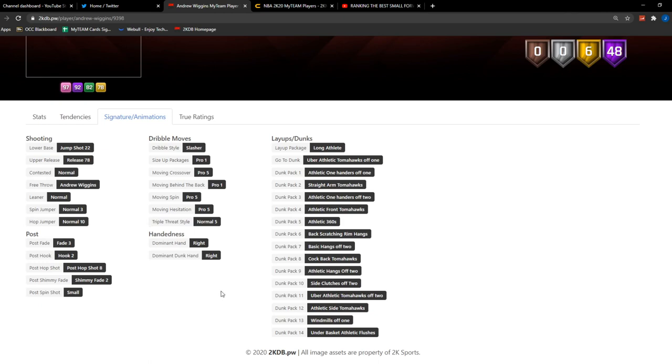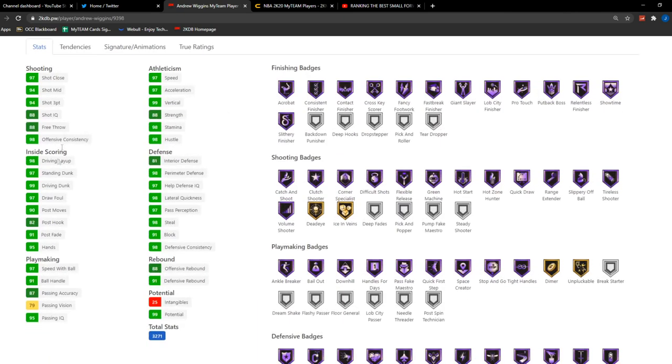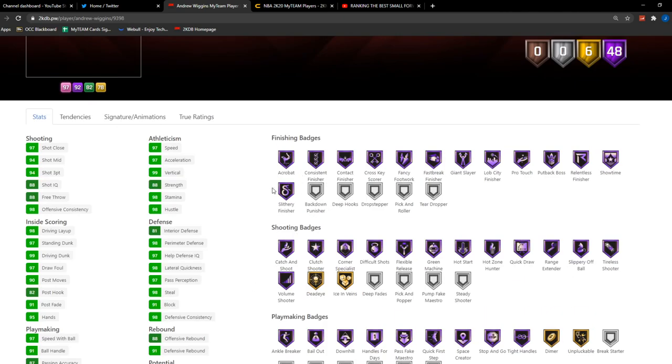I wasn't the biggest fan of Andrew Wiggins when I used his Pink Diamond, but he has a good Long Athlete layup package with some awesome dunking animations. He has a 94 in both three-point and mid-range, which is awesome. The dunking stats are great and he even has a bit of a post game with a nice post hook. Really good playmaking besides passing vision, and he's super quick — 97 in all speeds. Has an 81 interior which is pretty good. With Defensive Leader it goes up to an 85. Nice perimeter defense, nice steal, and a block of 91.